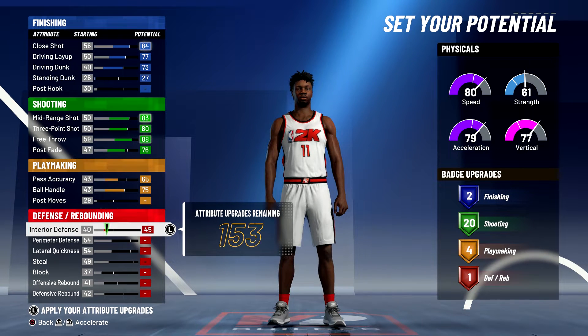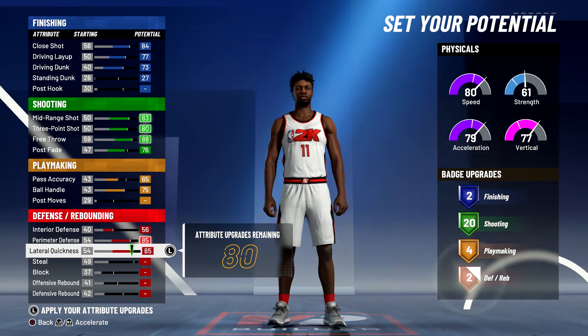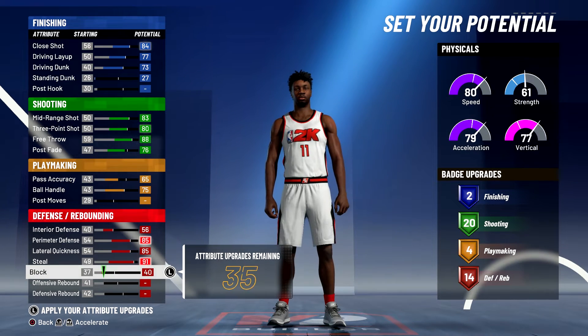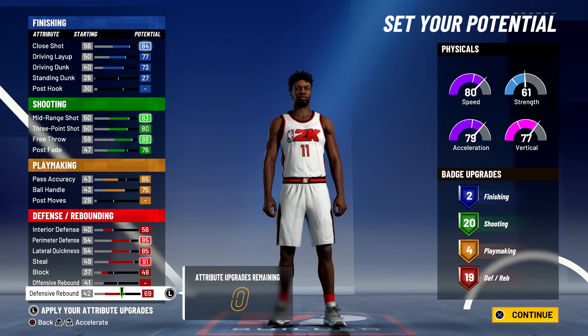Lastly, for defense and rebounding, you're going to max out your interior defense, max out your perimeter defense, max out your lateral quickness, max out your steal, bring your block up to a 48, and spend the rest on defense and rebounding. And that's going to give you 19 defense and rebounding badges.